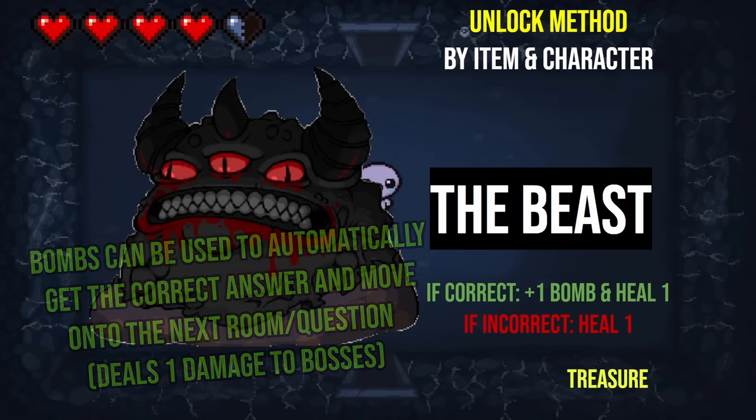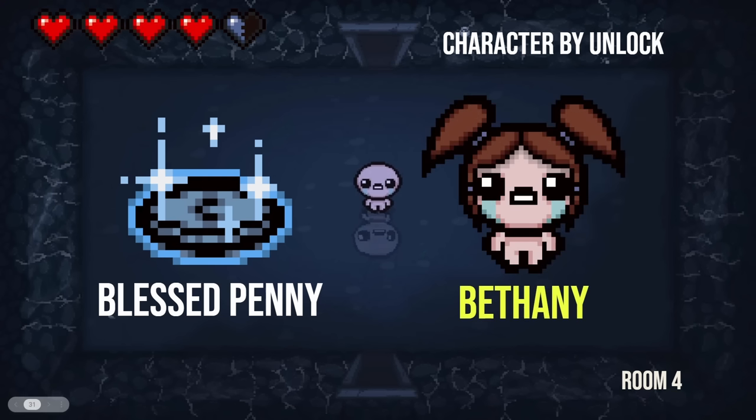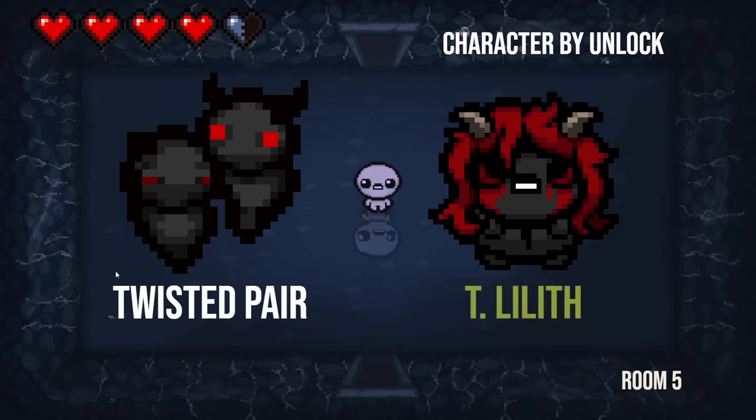Moving back to the normal rooms here — what character unlocks Blessed Penny? For some reason it makes me think of Bethany. I have zero idea, but I'm going to say Bethany. She's just got that blue blessed angel thing going on. And what character unlocks the Twisted Pair? I would guess Lilith or Tainted Lilith because it's twisted pair and demonic — that's kind of Lilith's thing. I would say Tainted Lilith. And you are right again!